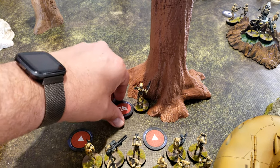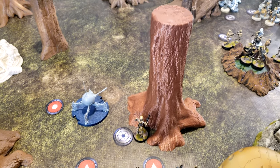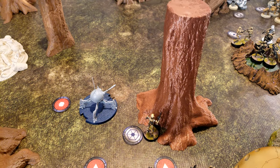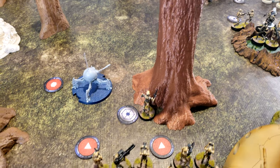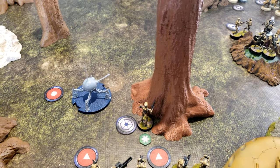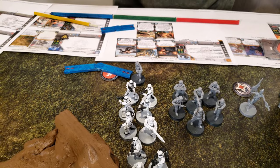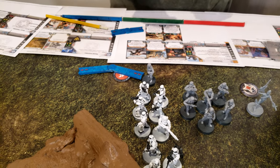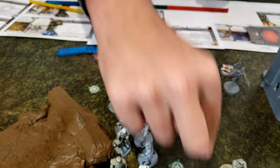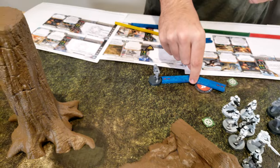HQ — Major Tom over here. He is going to bolster both B1s and take a dodge. He is going to inspire the inspiration off. He is going to spotter three. He is going to give him a name. And then he is going to move over here. And then artillery strike Tom.